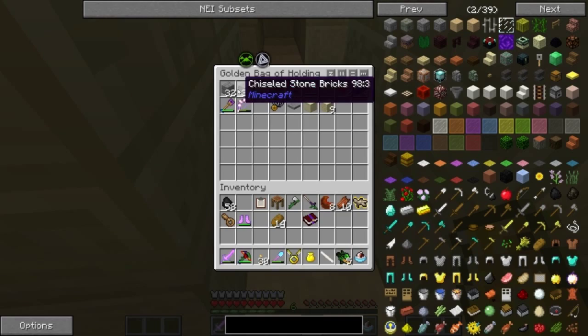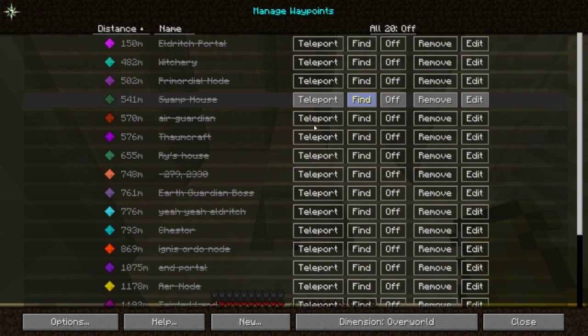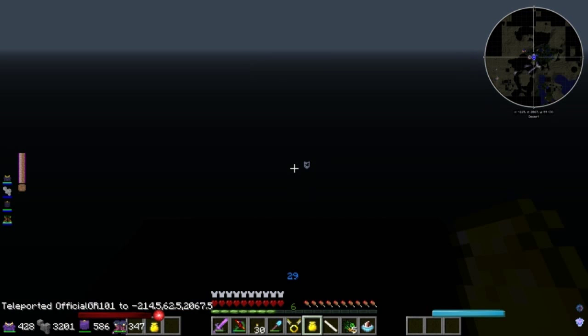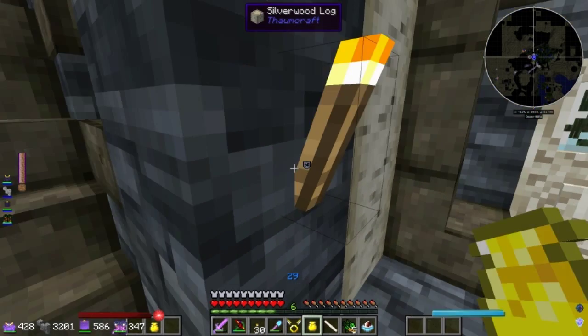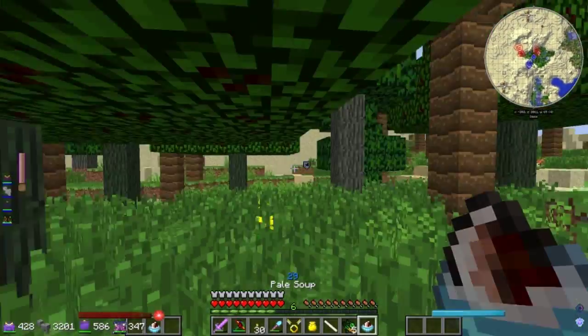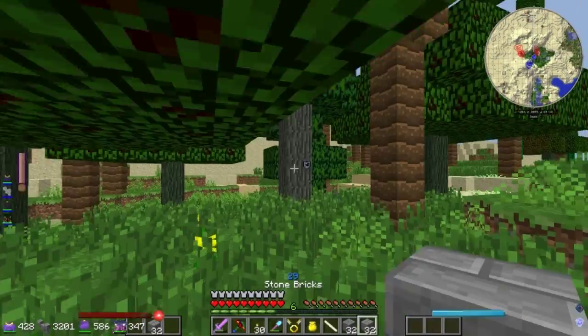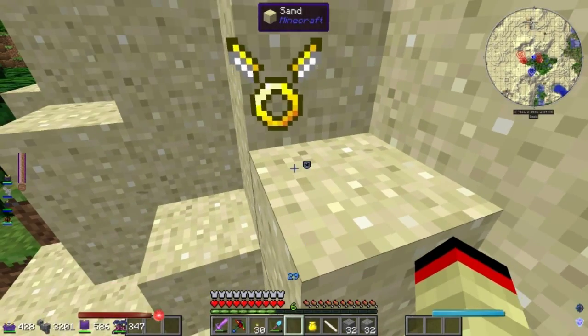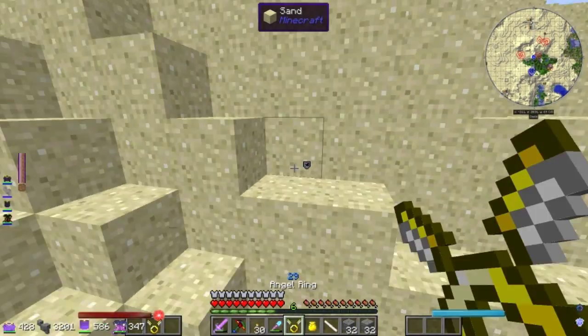Should we set it up by Swamp House? Nah, let's set it up by the witchery area. I did find another Eldritch portal, so in the future hopefully we can find the final boss of the Eldritch. That would be nice and dope to finally get that over with, and we will be done with the Eldritch slash Outerlands. Let us fly now.